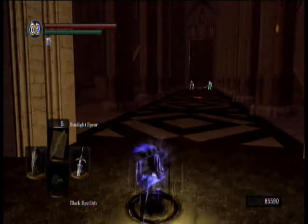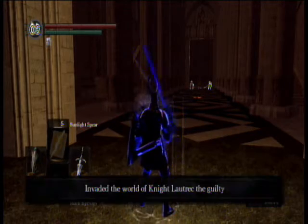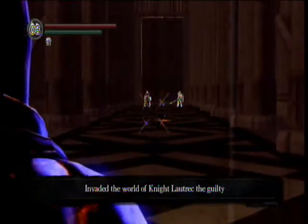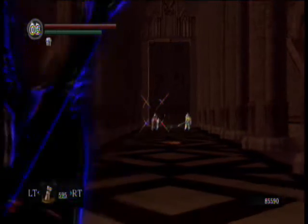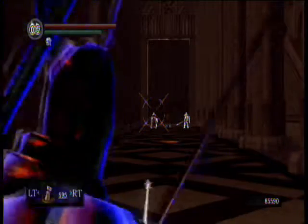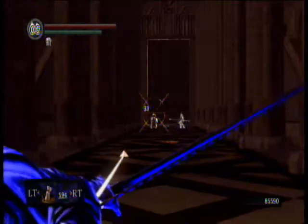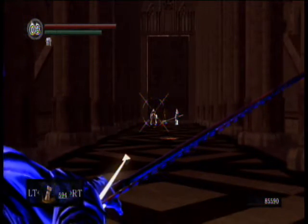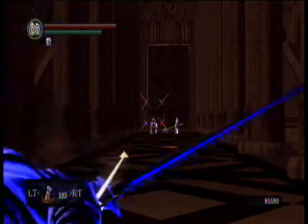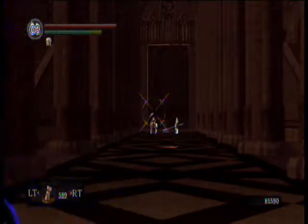Basically, as soon as you use the Black Eye Orb, you invade in a 3v1 fight. What I like to do is pull out the bow and take out the mage from afar. Cold Metal got it right — you should take out the mage first, because dodging spells while also fighting Lotrek and the guy with the spear is a major headache. I go ahead and speed it up, and Windows Movie Maker on this laptop also raises the pitch of things, so yeah, that happens.